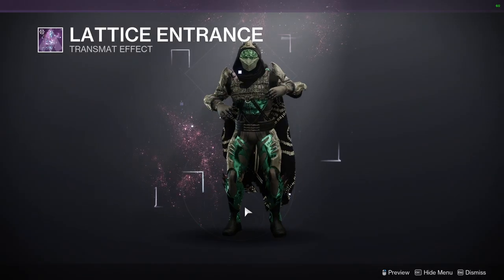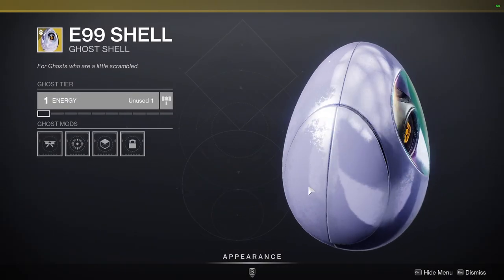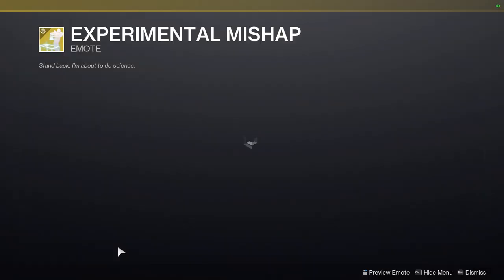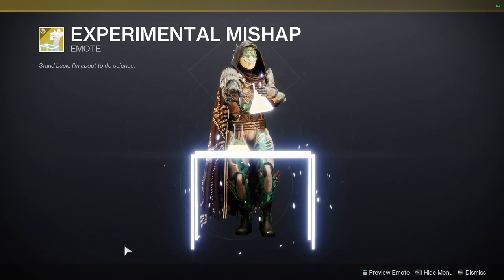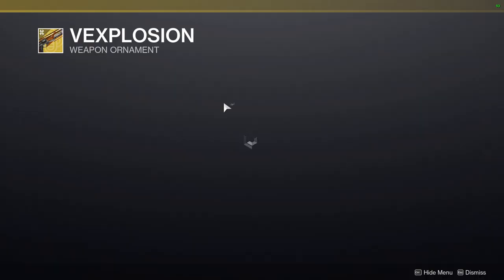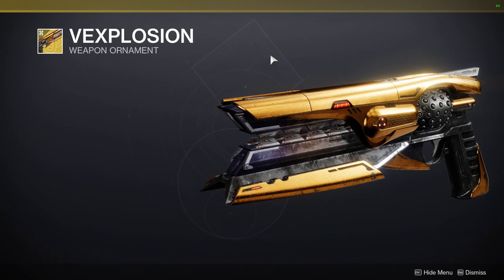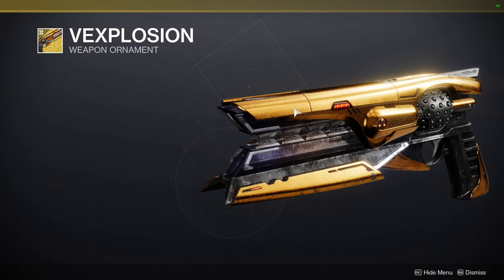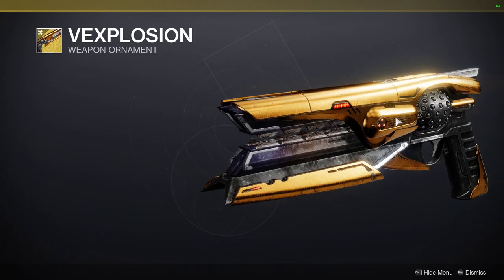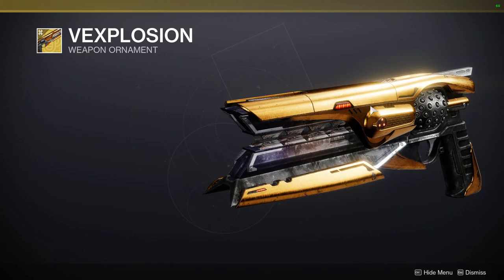We have Lattice Entrance which looks pretty cool. We have Eggshell, which reminds me of the girl from WALL-E. We have Experimental Mishap which does not have an exit animation, which kind of sucks. At the bottom we have Explosion — definitely pick this ornament up because it's from a bundle, possibly the same one as the shader. Pick it up especially if you have a Vex look for one of your classes. Unfortunately it is a paint shader but we do have it in game.